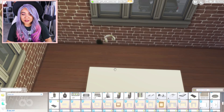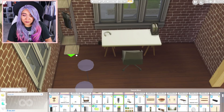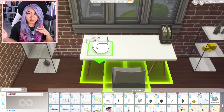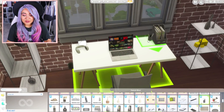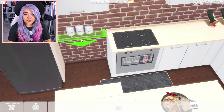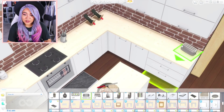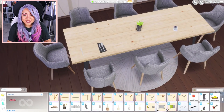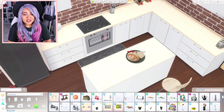I wanted to add a little office room because whoever is living here is in the city — living in the city is expensive — so they probably work from home or bring their work home. Let's give them a little office area. Looking back, the room ended up being a bit bare, but live and learn. I do love the kitchen though — it's very simple, the aesthetic is nice, and I really love those chairs.